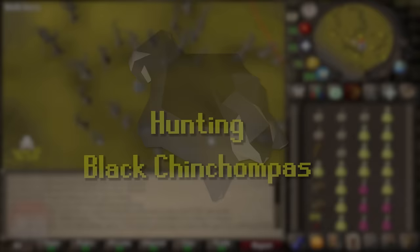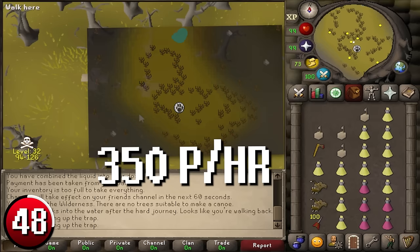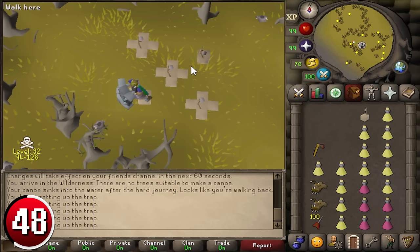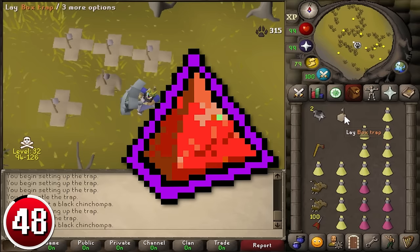Hunting Black Chinchompas: Black Chinchompas are widely used for quickly leveling range, and most players make the majority of their profits from hunter by catching them. Being in the wilderness, around 350 Chinchompas can be caught per hour with minimal interference from PKers. Tanking gear such as Dinh's Bulwark and Karil's Armor is highly recommended. PKers usually start attacking with magic to freeze and/or teleblock you, so set Protect from Magic and Protect Item as your quick prayers before heading to the area and prepare to switch overheads. Augury or Mystic Might can help boost defenses further, giving you a higher chance at making the maximum of 1.1 million GP per hour.